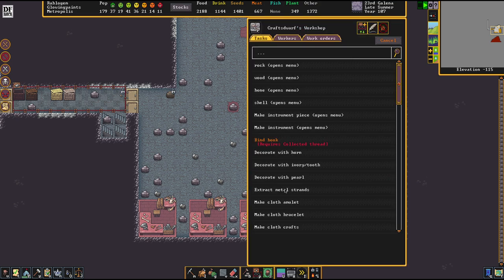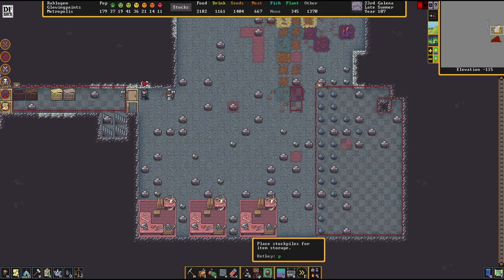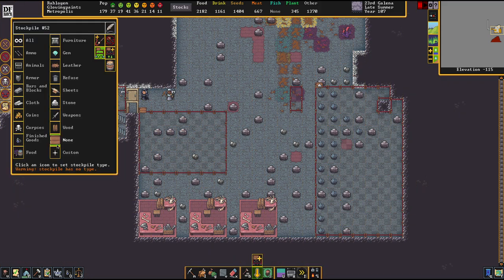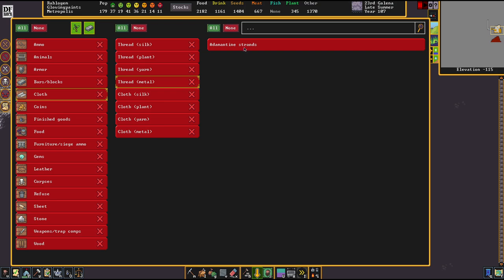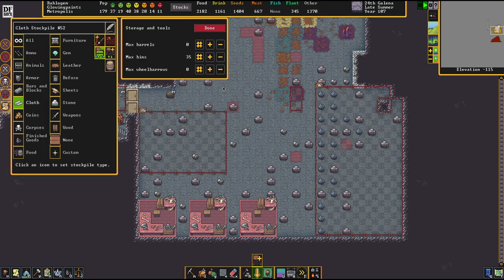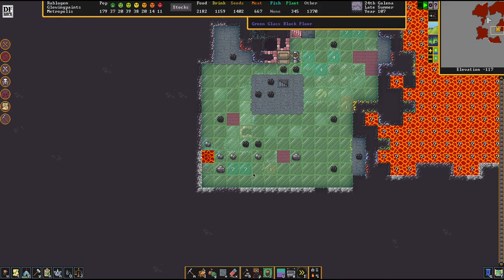That stuff is now going to be processed by extracting metal strands. We'll put up another workshop here. You find the processed adamantine in the cloth area — who would think anything else? It's metal thread. That's just one of the many confusing realities of Dwarf Fortress, but you get used to it the longer you play.